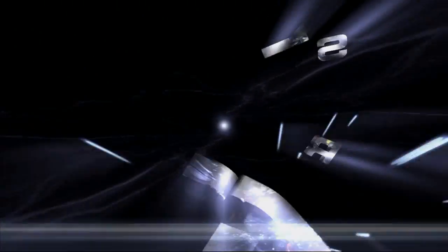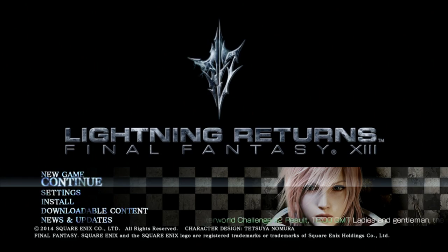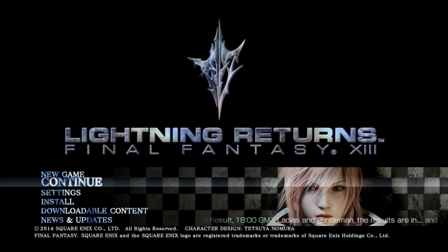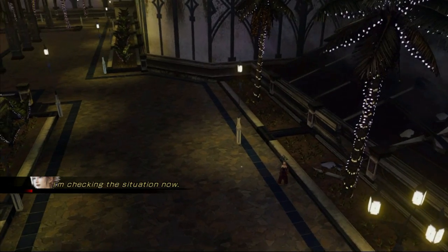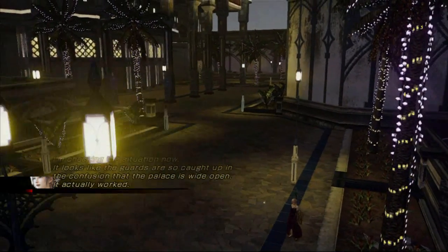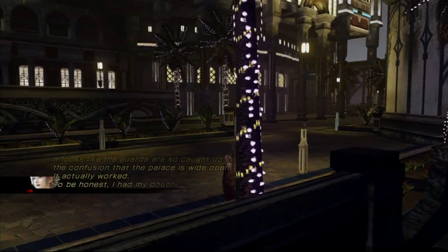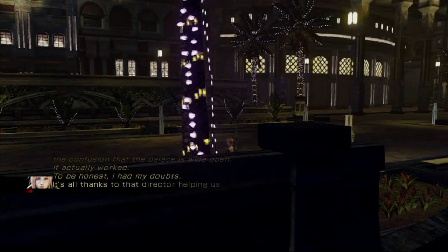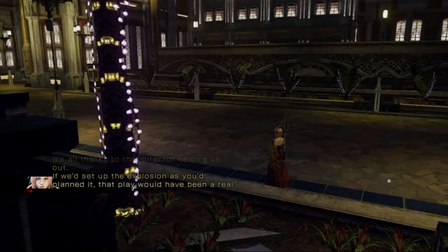Hello and welcome back to Final Fantasy XIII. This is part 6 of my review. We'll go all the way back to Yusnan to follow the story that will lead us to Snow. I'm checking the situation now — it looks like the guards are so caught up in the confusion that the palace is wide open. It actually worked. To be honest, I had my doubts. It's all thanks to that director helping us out. If we'd set up the explosion as you'd planned it,